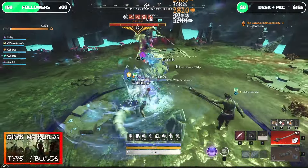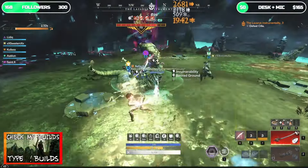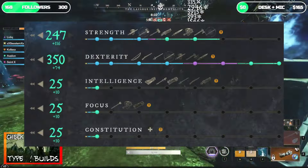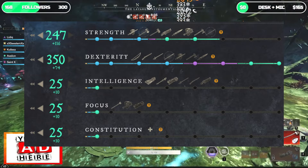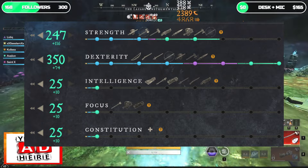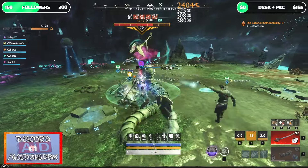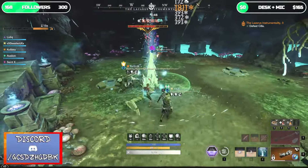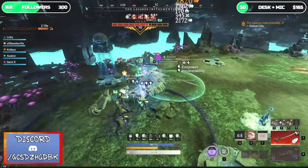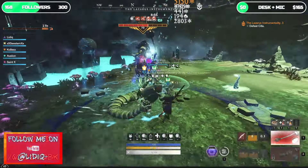The only thing left to cover is attribute points. Since we have the attuned leather pants artifact we have a bit more points to spend than usual. I'm currently using 25 constitution, 25 focus, 25 intelligence, 350 dexterity, and everything else spent in strength. This way I guarantee good cooldown reduction, a bit more sustain than usual, and of course a lot of damage. And with that I think I've covered the main and basic things needed for a spear-greataxe build for PvE and mutations.